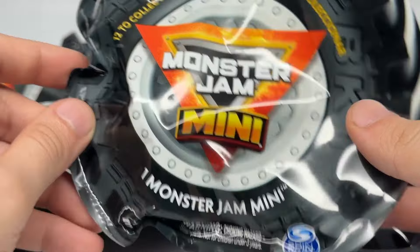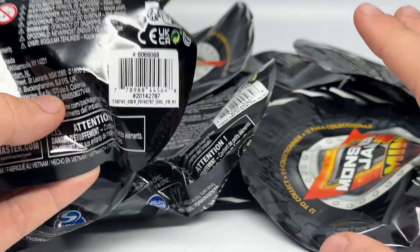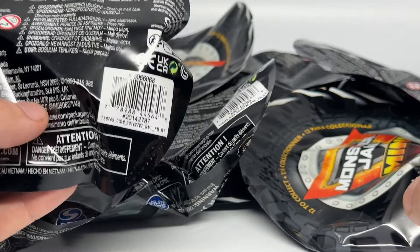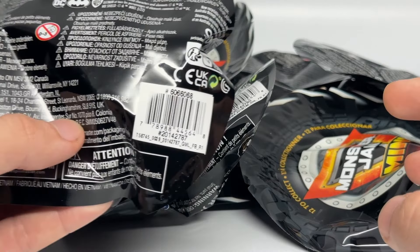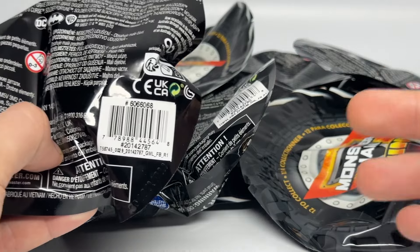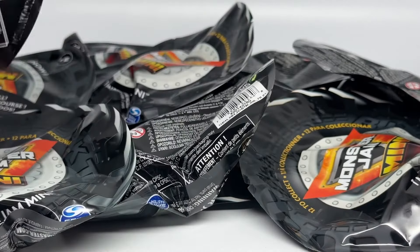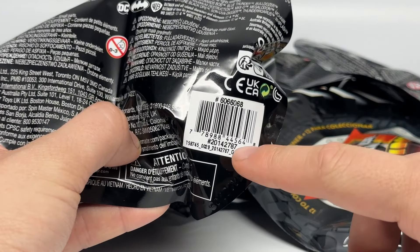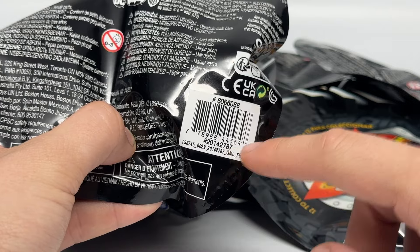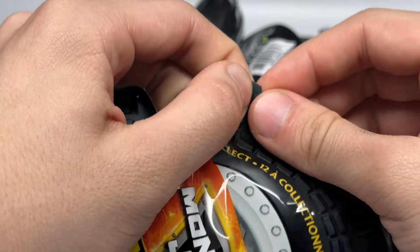We're going to unbox them one by one as I usually do. Hopefully these codes are correct — sometimes they do change, and I apologize for that. We had that happen with Series 8 back in 2022. These codes tend to change sometimes out of nowhere, not my fault, I just don't have control over that. For now the codes are as follows: 787 is the first code, the last three digits, as our first truck. Let's unbox number 1 of 12.